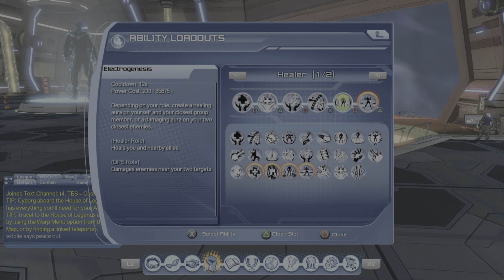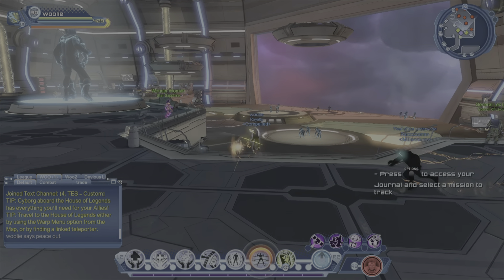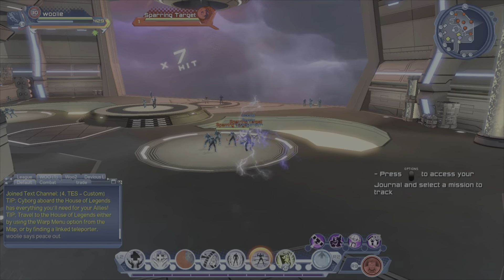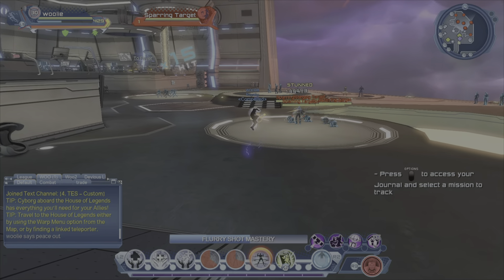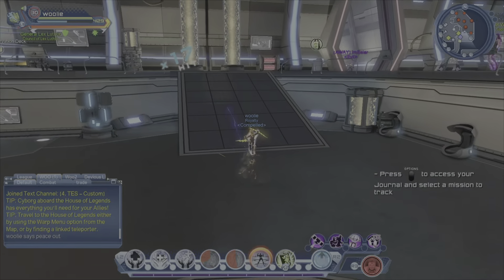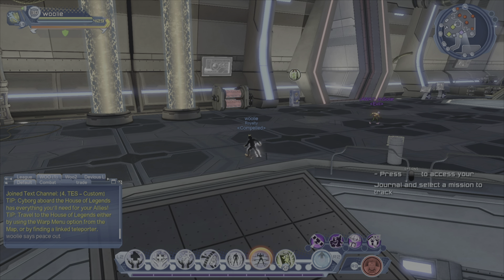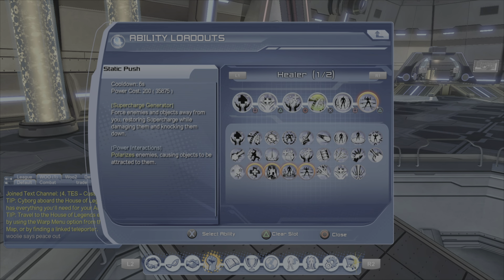If you want to switch this out to tesla ball, that's entirely up to you. Personally I just like to keep it as electro genesis — I don't think anybody's going to complain either way. You get healed and you get supercharged pretty quick. This is why I run dual wield and just flurry shot — it feels so much quicker. You can pop off a lot of shots compared to brawling or rifle. I'm not there to do damage, I'm just there to hit something and heal something.